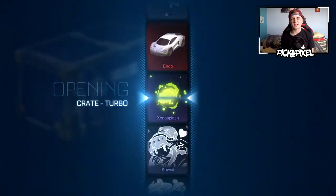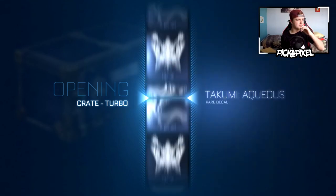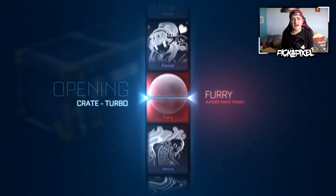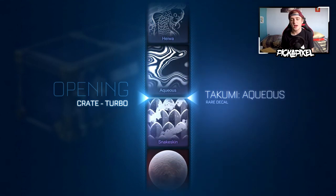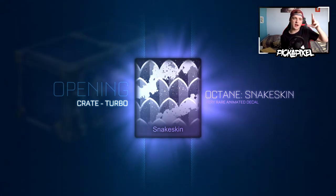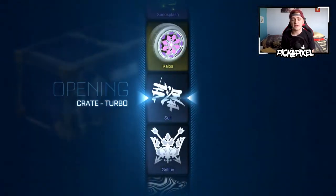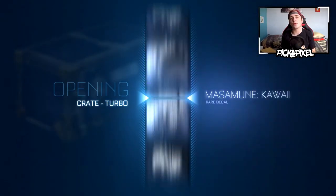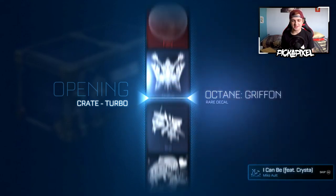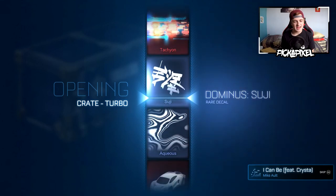We don't really want the Aqueous — that's kind of like my kryptonite in this crate. That'd be a really cool decal name — kryptonite — or a boost trail, or even a mystery decal called kryptonite. You could have a fractal, crystallized sort of paint finish. Rocket League, if you need ideas, hit me up — I can work part-time for you, because I do YouTube as well, as you can tell.